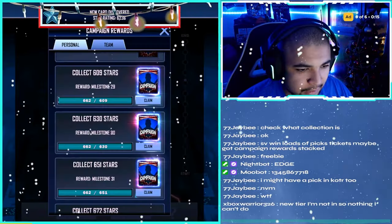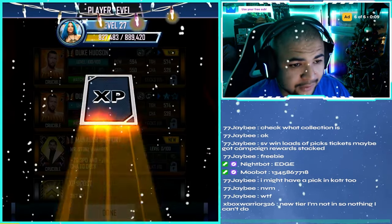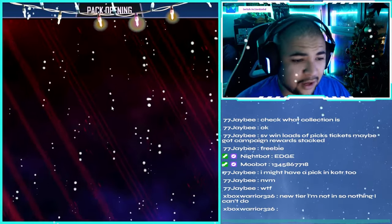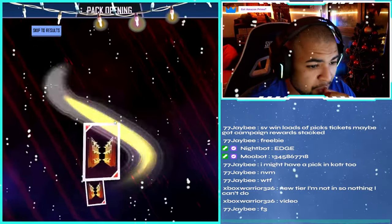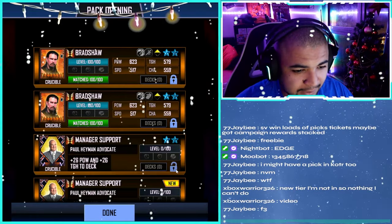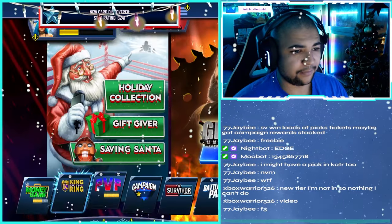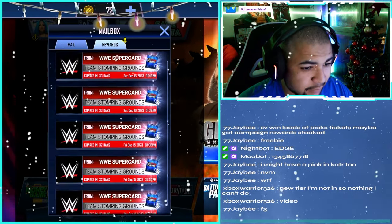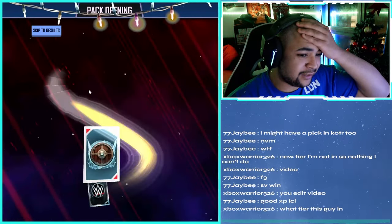He gets Thrasher. We've got a couple more to claim - Duke Hudson for a pro, that's not bad. Baron Corbin for a pro, and then we've got another pack here - Noir t-shirt, Paul Heyman, and Bradshaw pro. Not bad - those rewards weren't too shabby. We'll take all of that - Noir t-shirt's always good. Those were the campaign packs. What have we got here - mailbox. He's got TSG rewards saved so we're going to claim all of these.